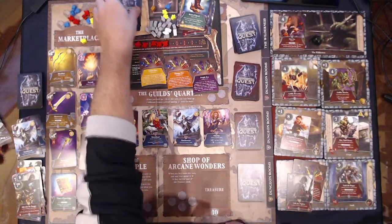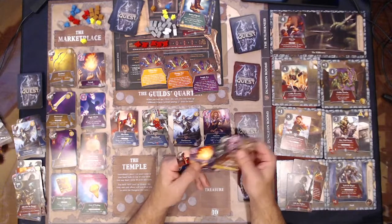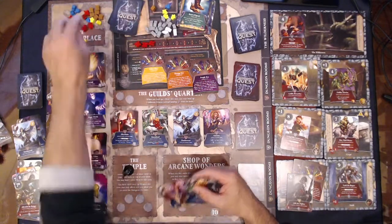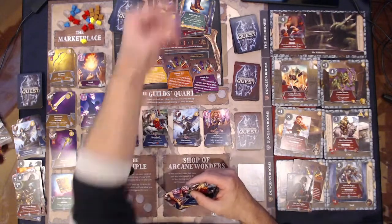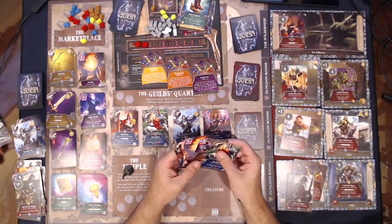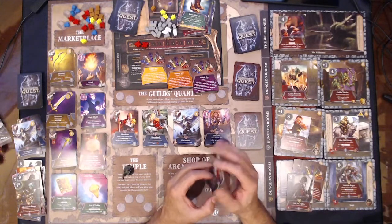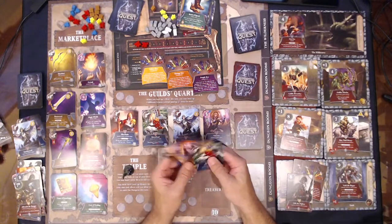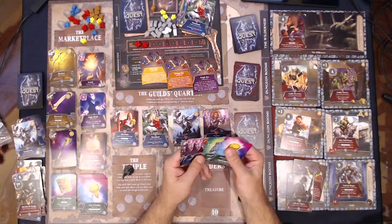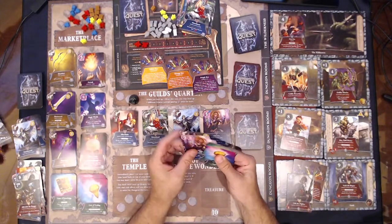We're drawing four cards — one two three four. Probably going back to town. Yeah, we'll go back to town, go to the temple, heal two wounds. I forgot the potion can heal a wound. We have no money actually — bummer. We have all heroes and spells. One two three four five — this might be the last turn. We're going to go to the guild hall, we're going to upgrade her twice to level three. That's going to cost six XP but we've got so much XP we don't know what to do with it.